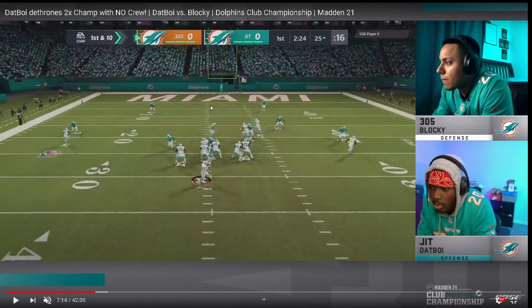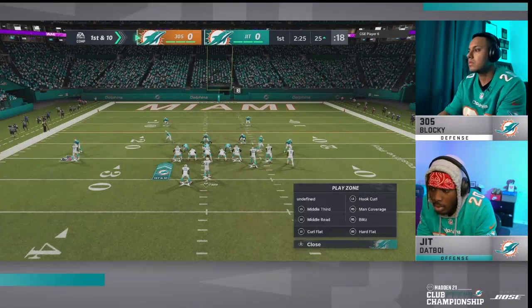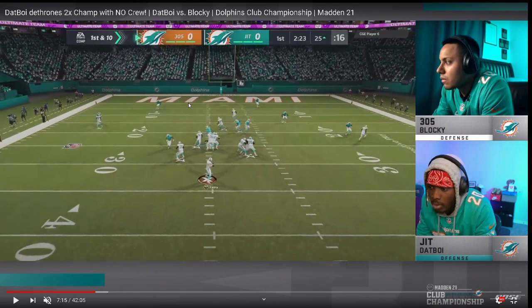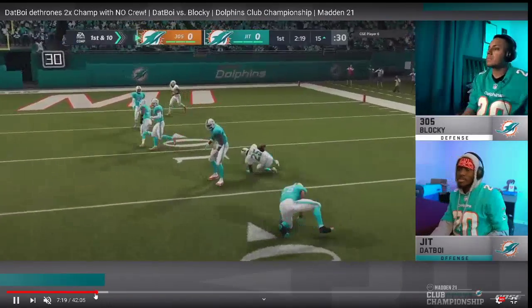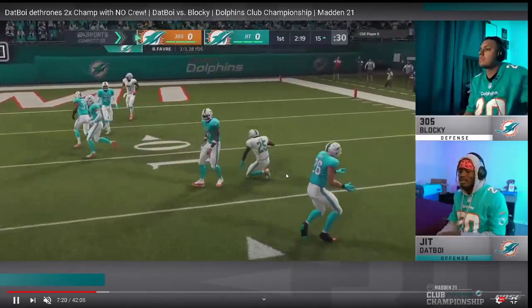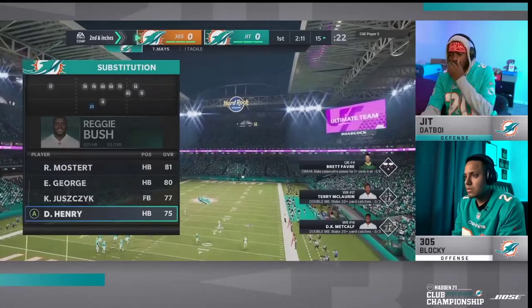Dat Boy is trying to get a disengaged pressure on the A gap. Cover 2 here, mabel coverage here, 3-rec right there. On this route combination — flat route, drag route, crossing route, and streak route — he mans up the receiver and the 3-rec hangs on the crossing route. This was actually vertical. Dat Boy mans him up and the 3-rec basically follows the crossing route all the way across. Looking back, the most open anyone had been all game was right there — Blocky should have run that one more.